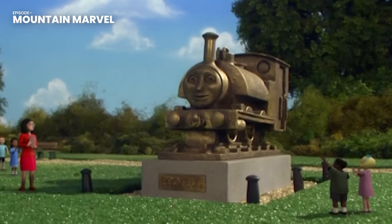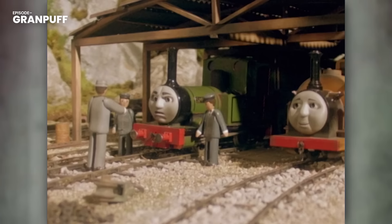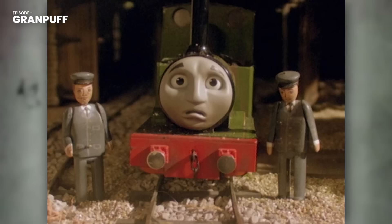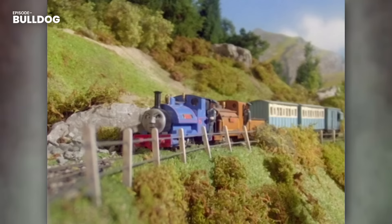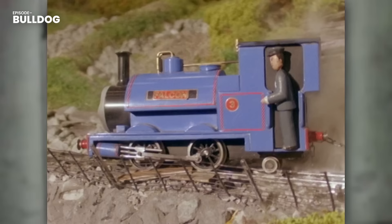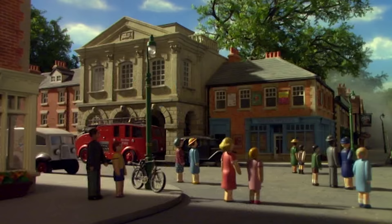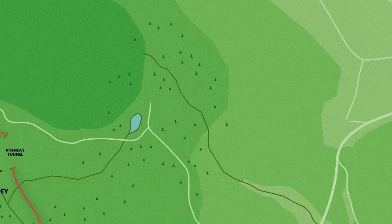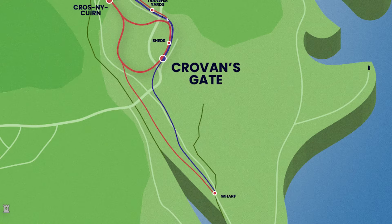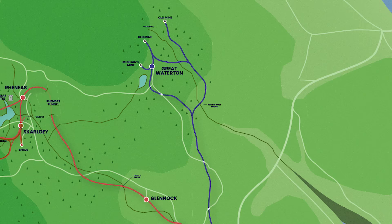The railway's second engine, Smudger, kept disobeying orders and derailing. Eventually the manager had had enough — he removed Smudger's wheels and had him turned into a generator behind the shed. The railway then received its next two engines, Falcon and Stuart. On Falcon's first run up the mountain road, he derailed and nearly fell down the mountainside, but fortunately Duke saved him. Coal mines were dug in the foothills east of the Sodor Mountains, in a town called Great Waterton. A standard gauge tramway was built from Great Waterton to the wharf at Balladwale — the first standard gauge railway on the island, simply called Sodor Tramways.